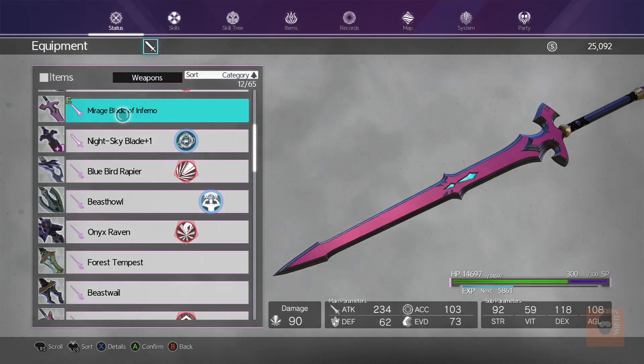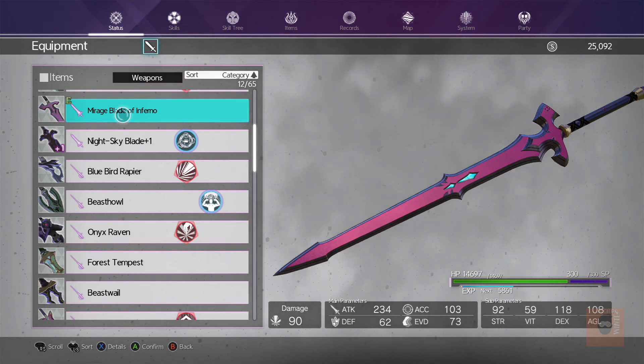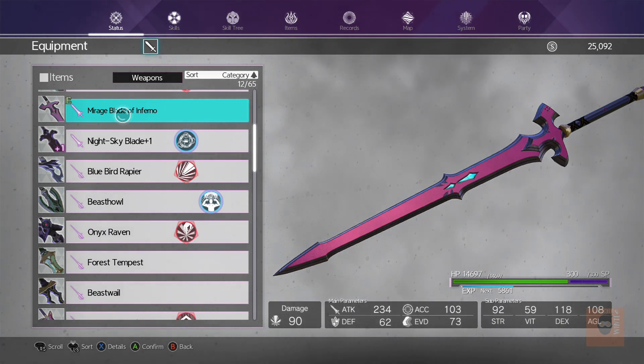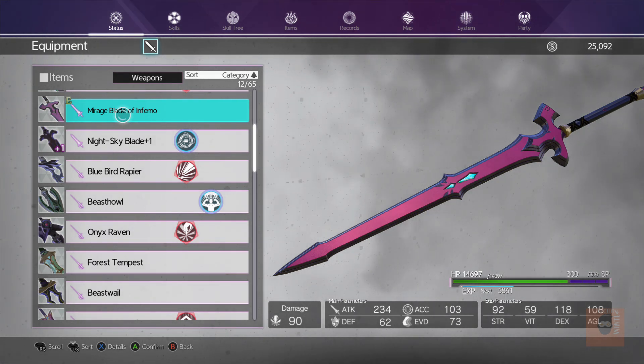Hey guys, Winter here, and today I'm going to be showing you how to get this really good one-handed sword. It's called the Mirage Blade of Inferno, and its base stats are better than a plus 3 Night Sky Blade, which is really, really good.